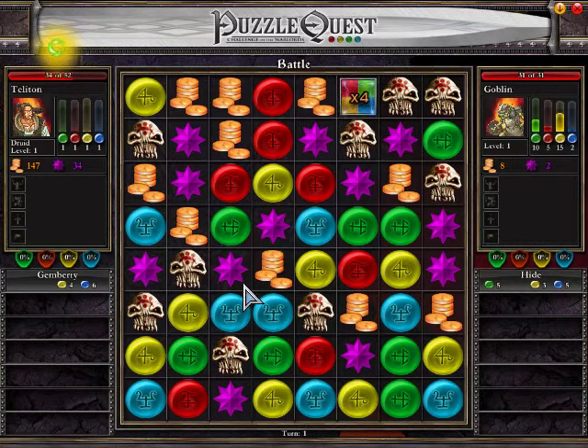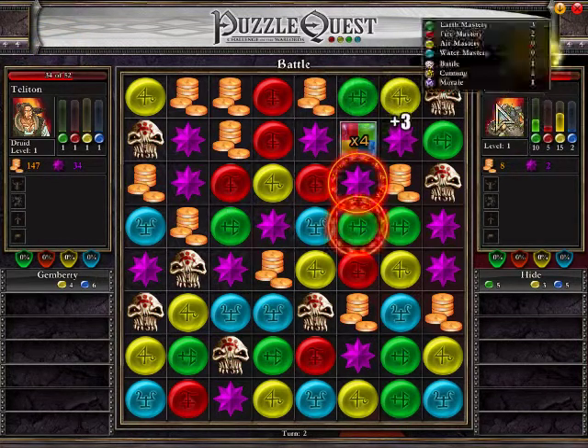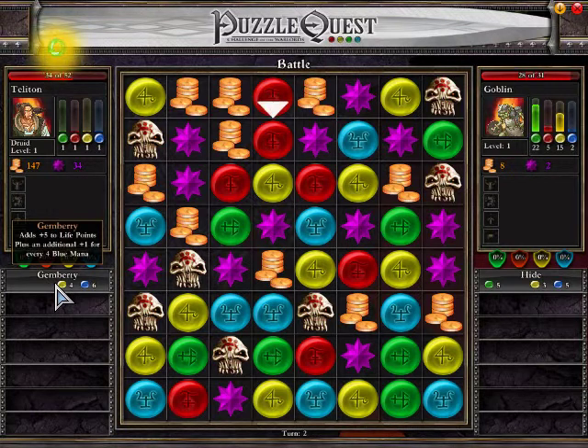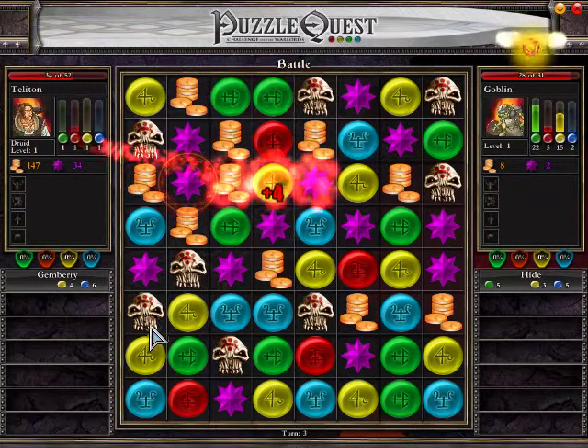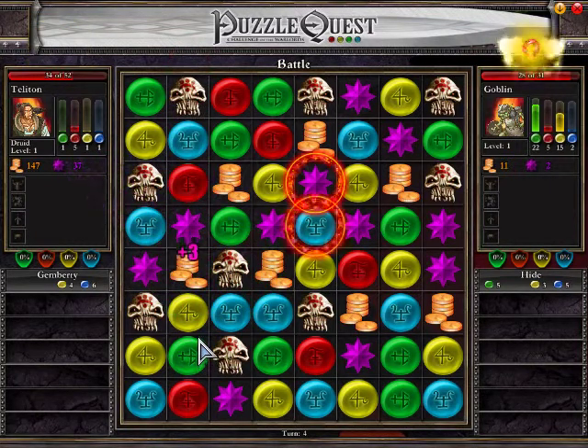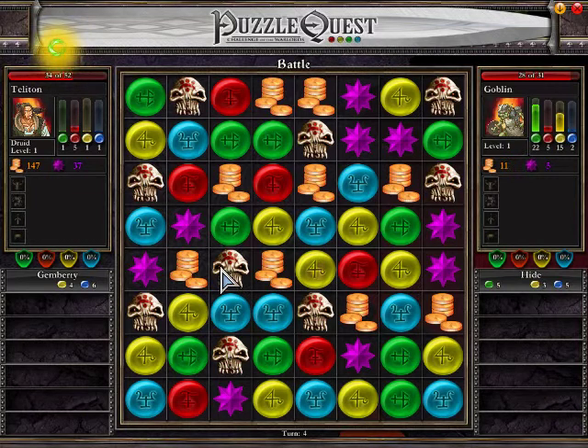Since I have the first attack, I'm going to match the skulls — see, his damage went down. He has a large pool because there was a giant combo at the beginning. The only magic I have right now is basically a healing spell: plus five to life, plus one for every four blue mana in reserve. I don't really need a heal right now so I'll just try to match skulls whenever possible and match blue or yellow to build mana reserves. When you match four of a gem you get an extra turn.